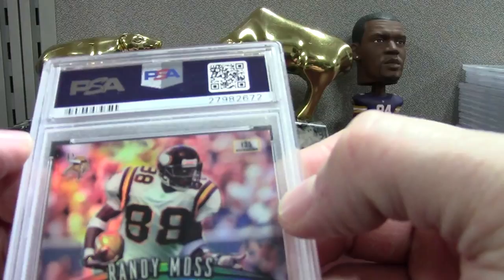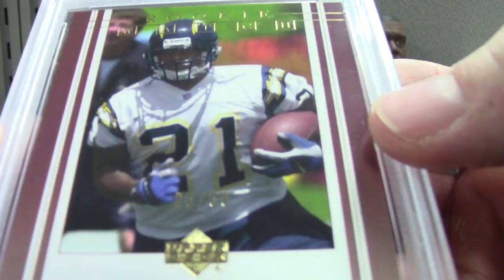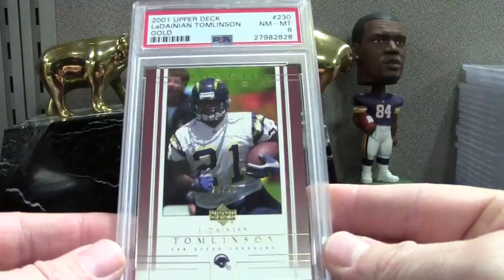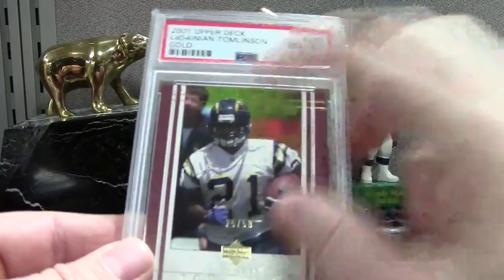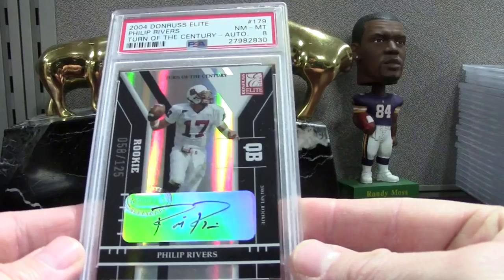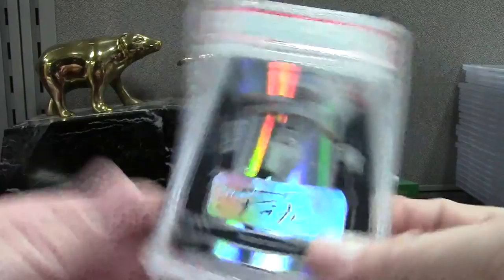We got a cool little Tomlinson here — this is the Upper Deck Gold. I can't remember if I snapped this out of a Beckett 9 or what, but it got an 8. There's a little problem with this corner on the back. Here's a Philip Rivers — I think it's a neat card, and when it's all said and done he will be a Hall of Famer. His stats are ridiculous and he's been consistently good for over 10 years.